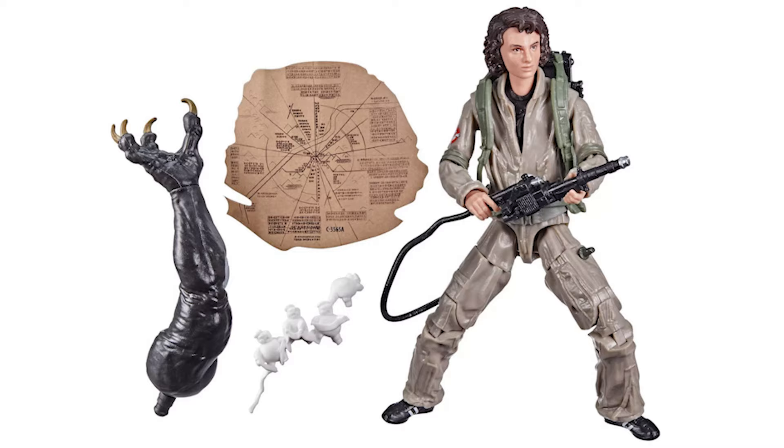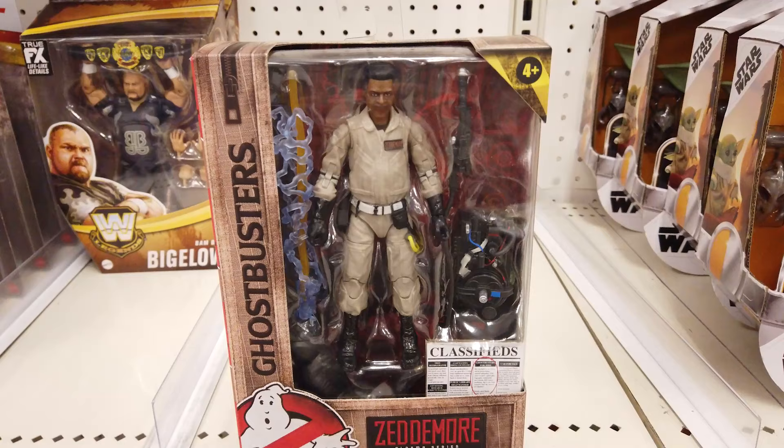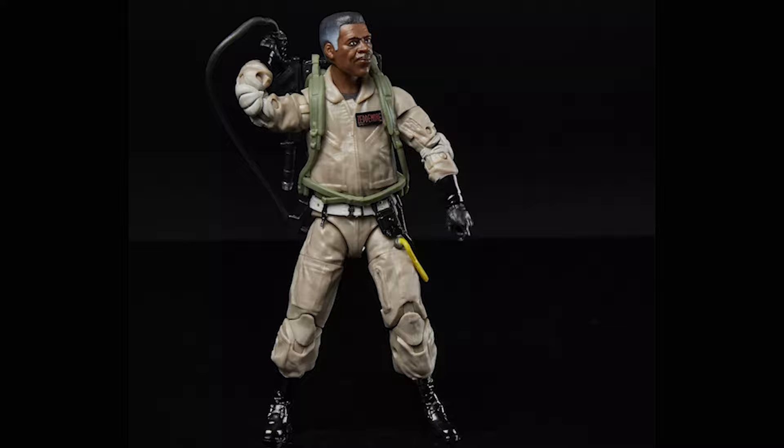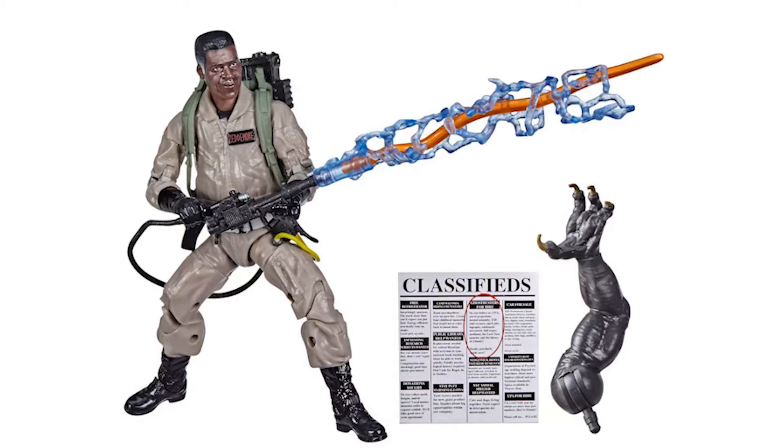Executive offices are a long way from the firehouse, but you can still always count on Winston. Featuring premium entertainment-inspired details and articulation, the 6-inch Winston Zeddemore, the voice of reason on the Ghostbusters, comes with a proton pack, neutrino wand, and newspaper classified accessories. Collect all the figures in the Plasma Series to build the Sentinel Terror Dog figure.